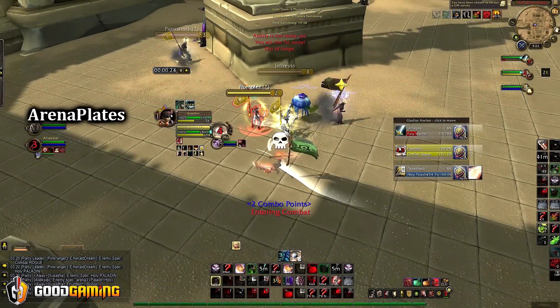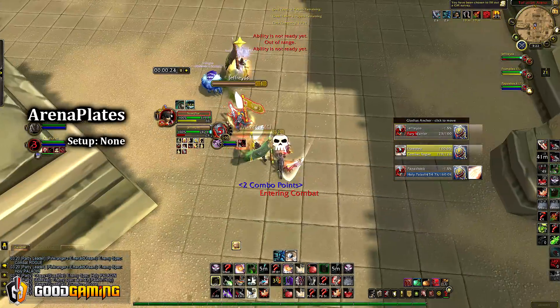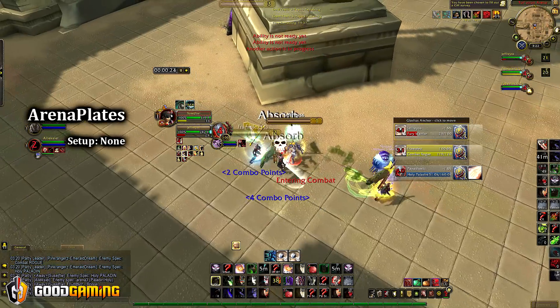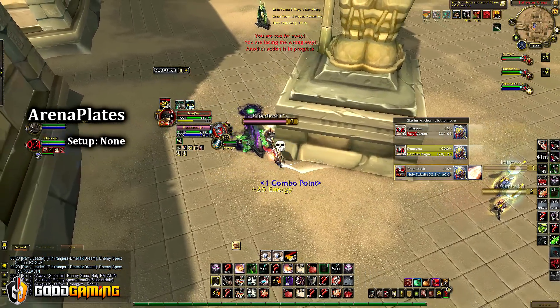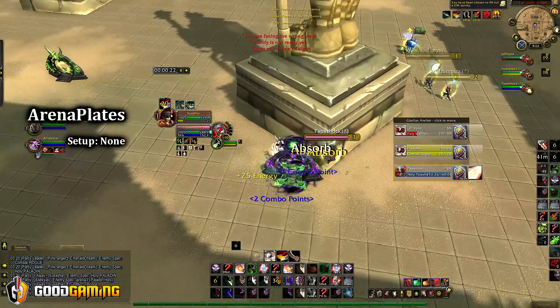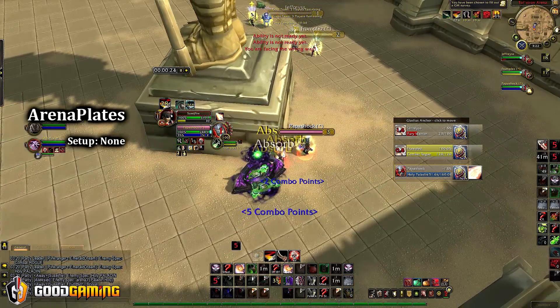First on the list is Arena Plates. What Arena Plates does is take the spot where your level is shown on your enemy nameplates and replaces it with the number of their arena. So in this match the warrior is arena 1, the rogue is arena 2, and the paladin is arena 3.